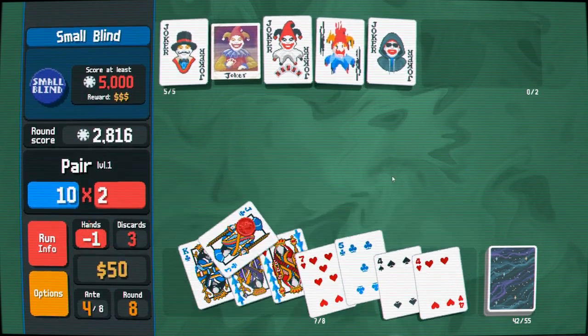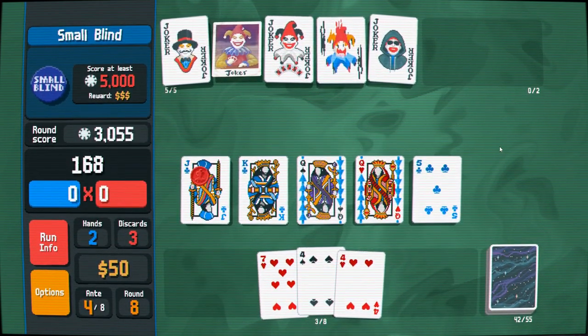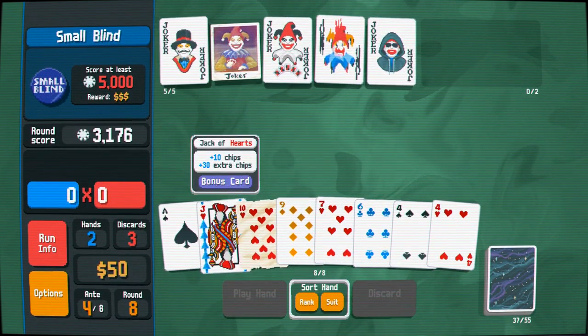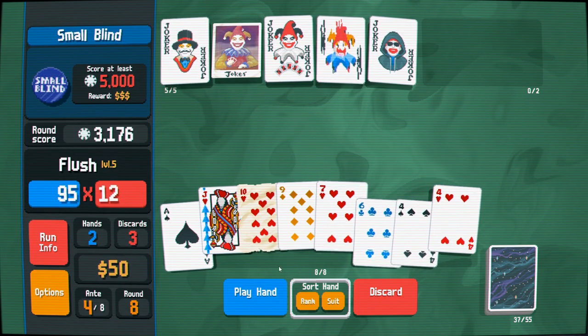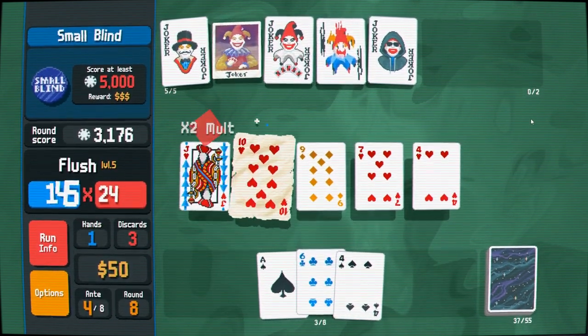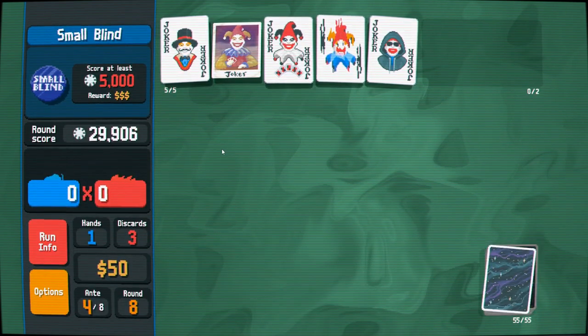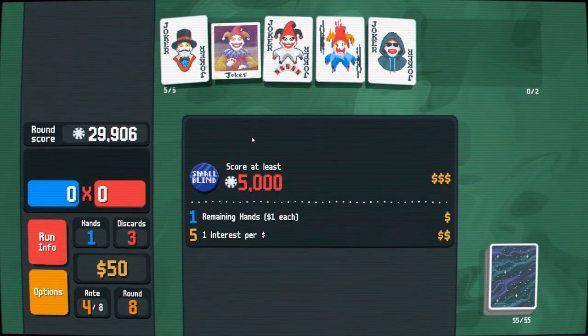We want to re-trigger this so that gets times two. Wait — there was a heart in there, son of a gun. Wasn't paying attention even with the high contrast cards — just yakking my face off. We should get out of here with this one. There we go, nice and toasty!